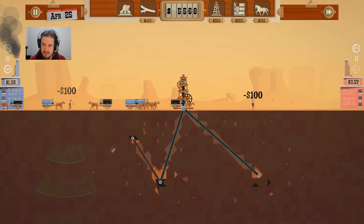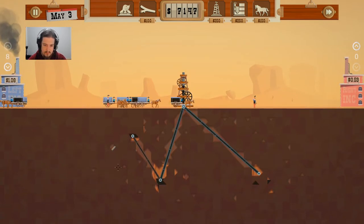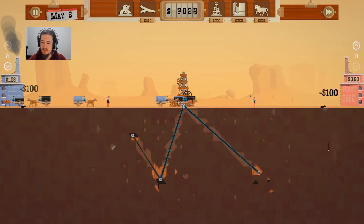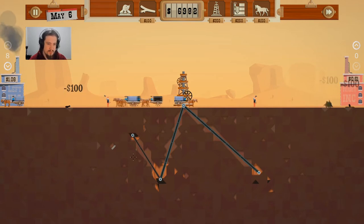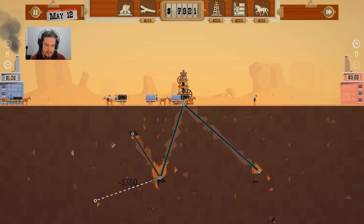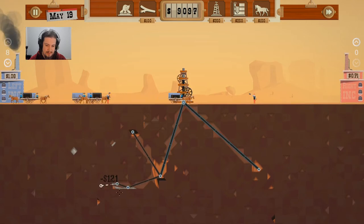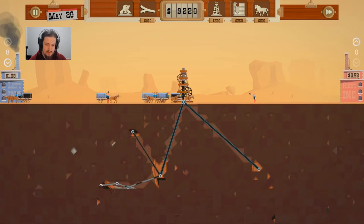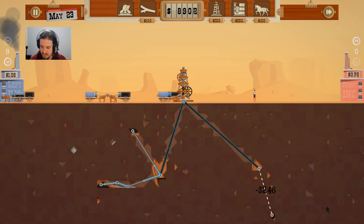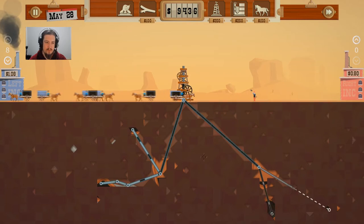Let's get some more dowsers down, find out where the other oil pockets are. And we found two more. Let's chuck a couple around just for good measure. Straight away we found it. Hopefully there's just no rocks in the way. And there's a rock. Let's big pipe everything. And we found two down here — that's good. So we're going to be rolling in the money.